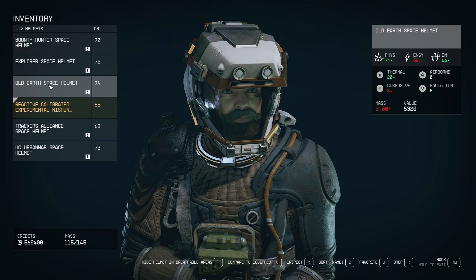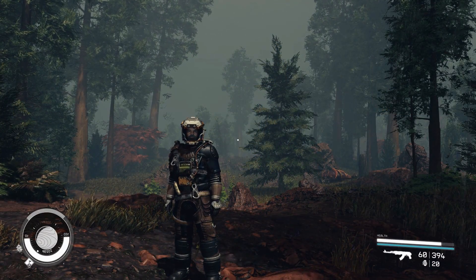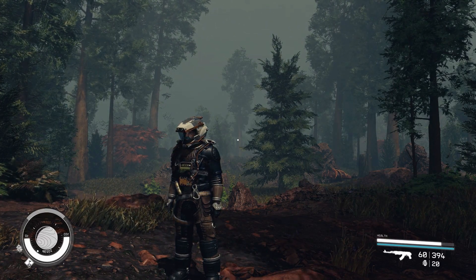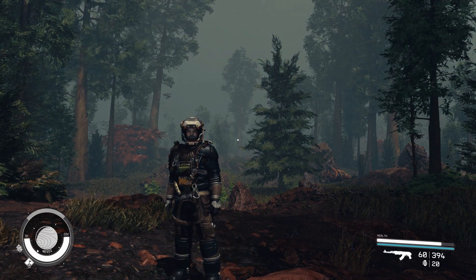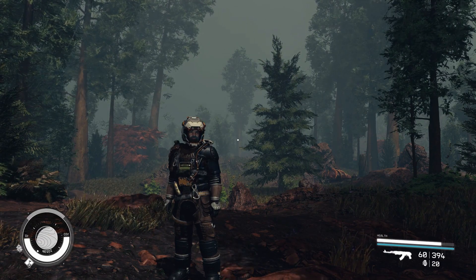Old Earth Space Helmet. This helmet is a relic from the past and is no longer in production. It can be acquired from a number of limited locations, such as from unique vendors who specialize in weaponry and armor, or by collecting all the snow globes from Earth.